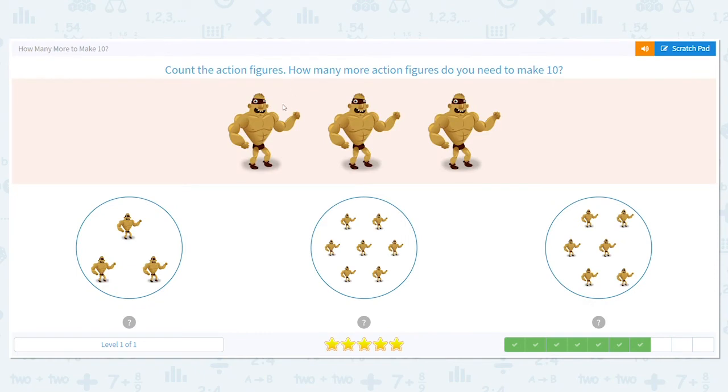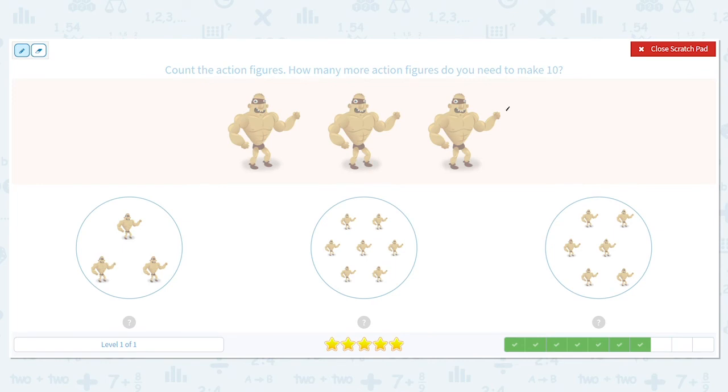Next, how many action figures do you see? There are three. We still want to make ten. So we need to figure out what will give us a total of ten. If I'm already at three, do you think three more will get me to ten? No, I'm pretty far from ten, so I know it's not that. So that means it's either the middle or the last one. I'm going to try this middle one. I'm going to count on from three — four, five, six, seven, eight, nine, ten. We've got it. So three plus seven equals ten.